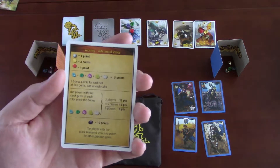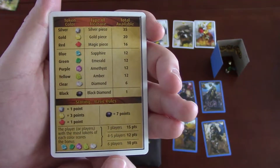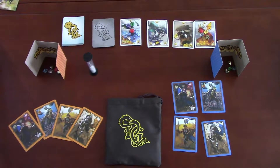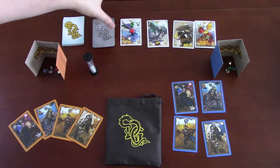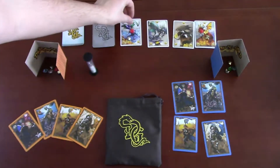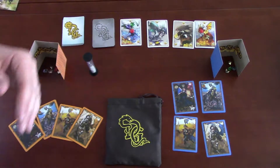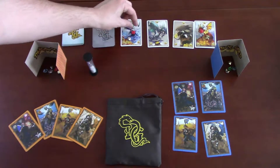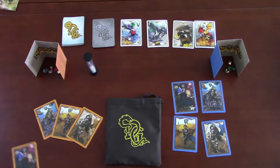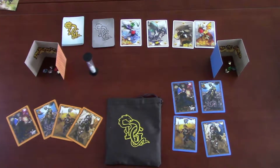You get a handy reference sheet showing how the points work for advanced or basic rules, which is very useful because you really need help remembering how everything scores. Essentially, the translucent gems score by sets or by having the most of a color. Solid silver and gold are worth straight points. Red gems are worth straight points too, but red also has special effects if you play a wizard card to claim that treasure.